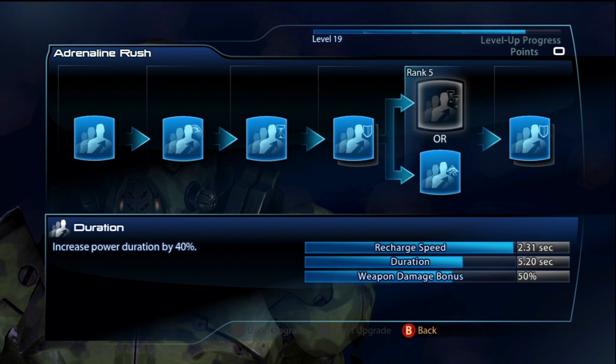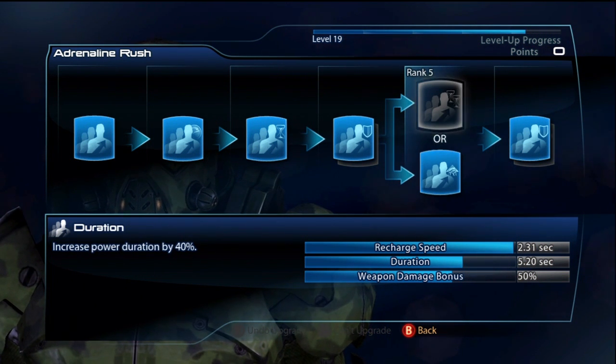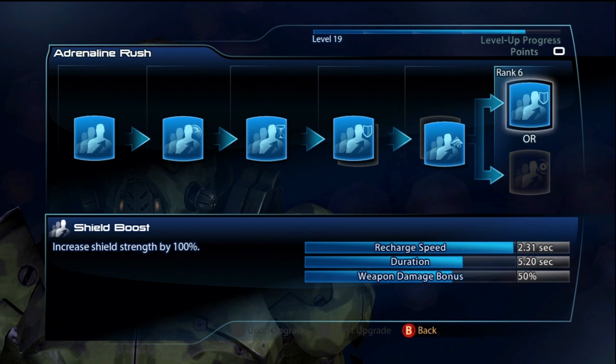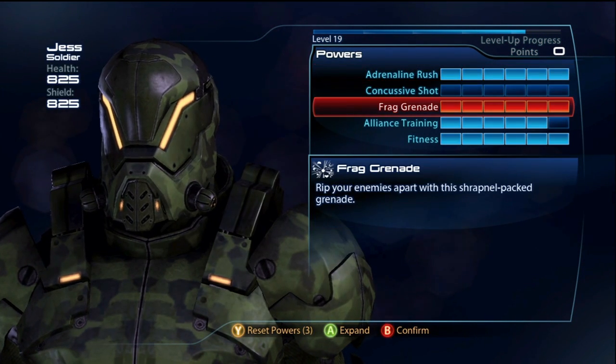For Adrenaline Rush, I still highly recommend Hardening. What this is going to do is decrease the damage you take to your health and your shield — pretty much just 40% damage protection. Damage might seem nice, but Hardening — he's a weakling, you have to have it to keep him alive. For your second one, I highly recommend melee damage over duration, because you want to be able to spam this power as much as possible. They recently made an update that lowered the recharge speed of this power. The reason you want to spam it is because of shield boost — you want to get your shields back as much as possible so you don't die as much.